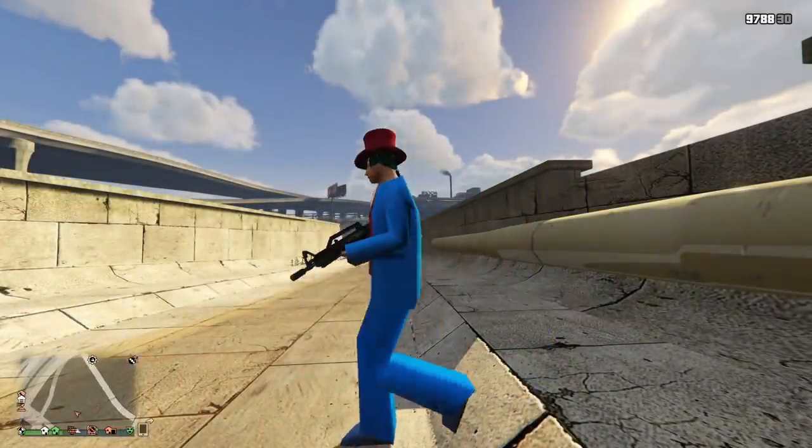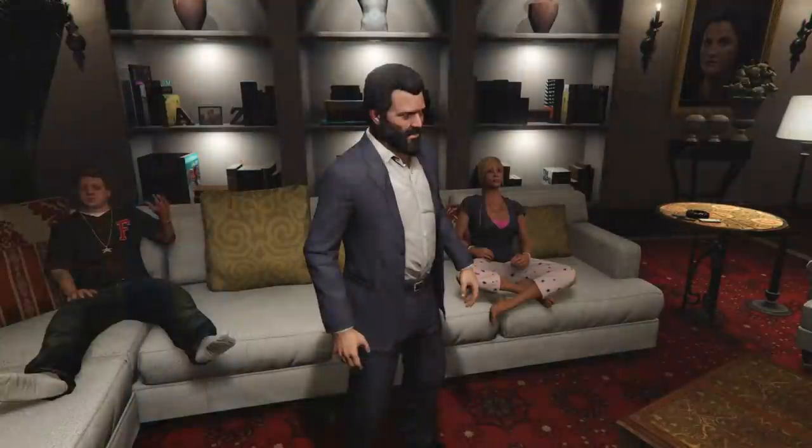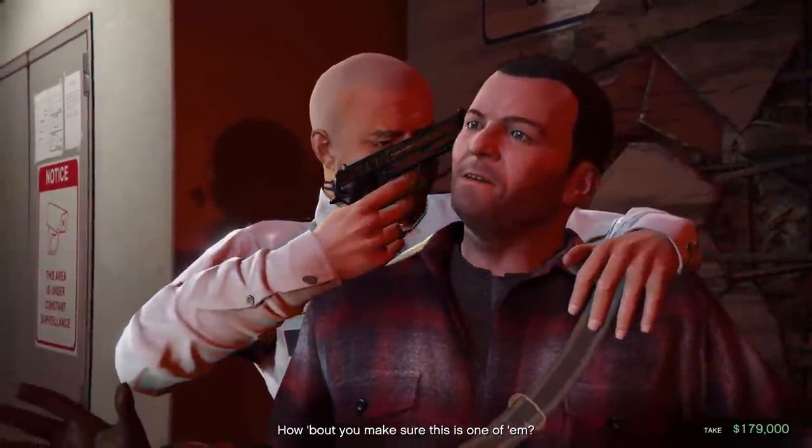Then all you have to do is leave your nanodrone. The camera should now be in the position that you wanted it to be in. It's pretty fun messing around with this glitch in online, but it's also possible to bring this into story mode too. You can even keep this effect during a mission replay.